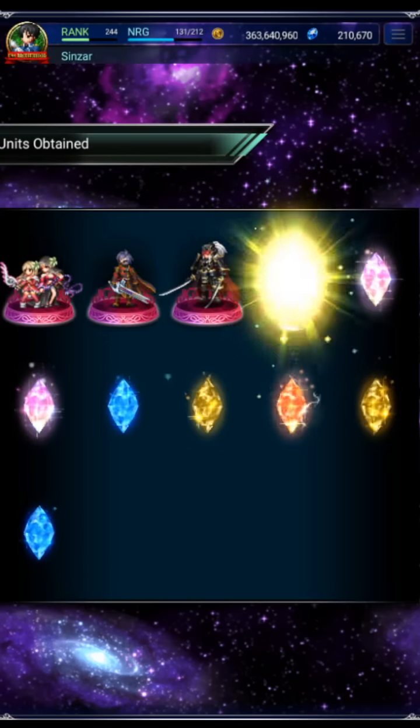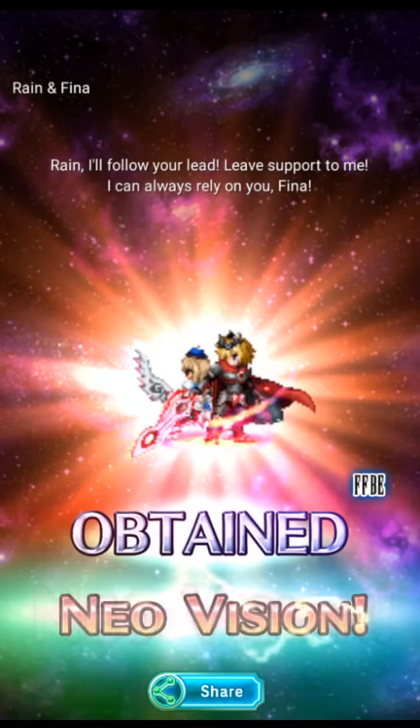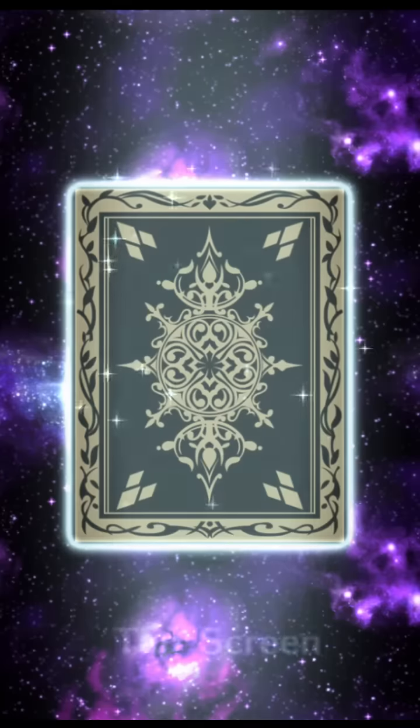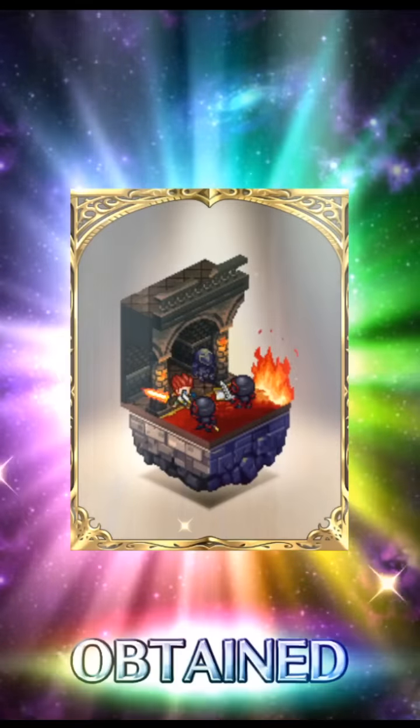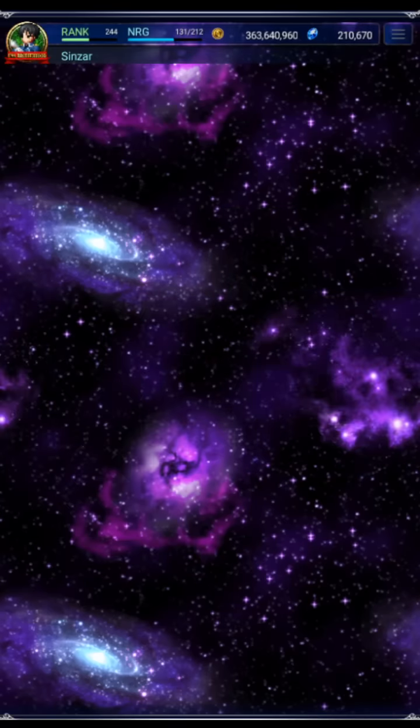Oh we got another rainbow — go away rainbows, do not want. Another one... Oh, Rain and Fina. Oh that's a bad one, that's a real real bad one. They're already EX3, but even if they weren't it's still bad. That's a terrible pull.